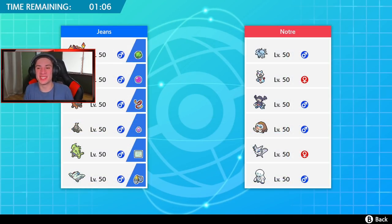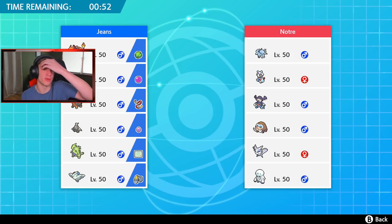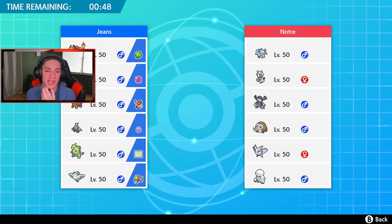Weather versus weather in battle number one - this guy has a hail team, I've got a sun team, we're going at it. Torkoal can obviously set the sun turn one, but I might actually hold him back. I'm going to let him make his move and see if he wants to lead that Ninetales to get the hail going, then I'll come in and set the sun. So Torkoal is going to be a back-end mon. I think Venusaur and Togekiss could work very well for the lead.